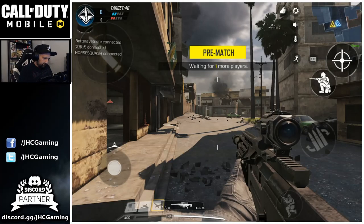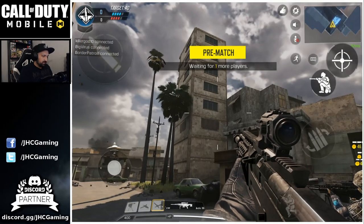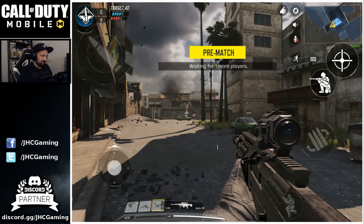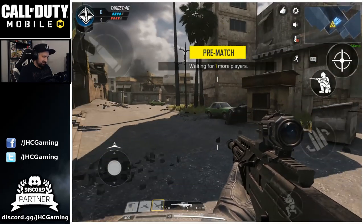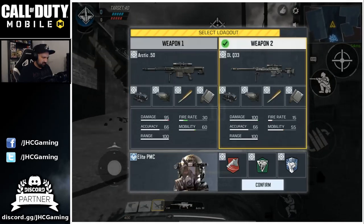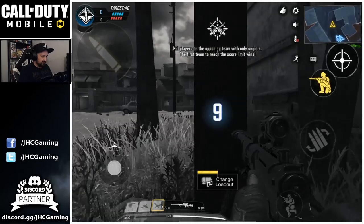It's a new map — I don't know this map, I don't know where to go. I think I'll go in the building but you need to be able to cross the alley. This is pretty intense. This map is really a sniper map — I never play sniper on this map, I always play on Kill House. DLQ 33 again, let's do this.